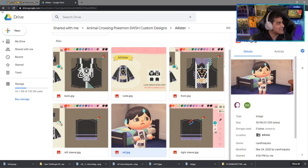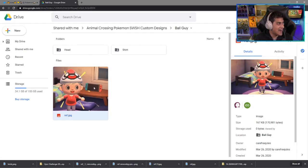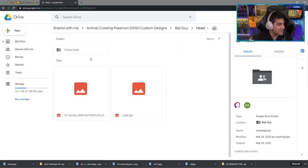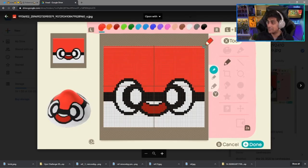Moving on to the next one — the world-famous Ball Guy. Ball Guy comes with a hat, which is really cool. The head design is right here, so if you want the Ball Guy head for your character go ahead and copy that code down. And if you're the type that just wants to draw it out, here you go.